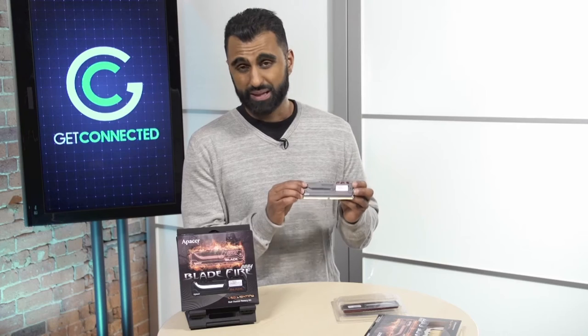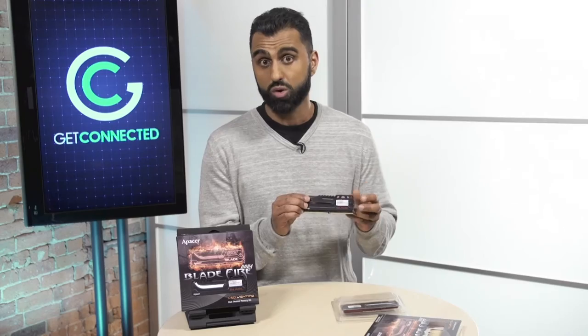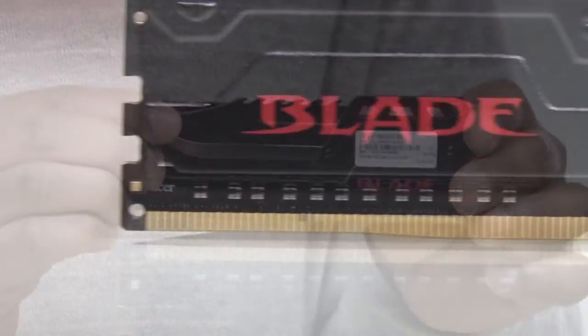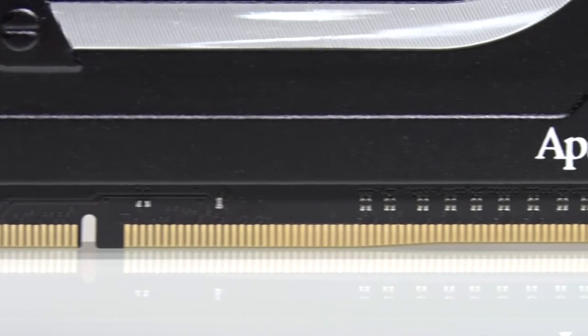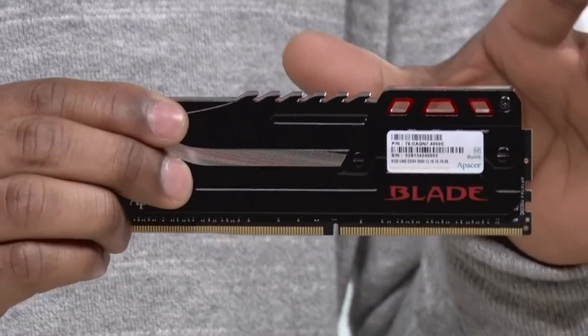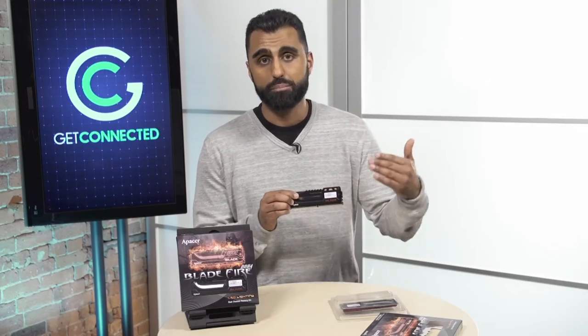Another great thing about the Blade Fire is that it doesn't take very much power. It only uses 1.35 volts of low energy voltage, so it's not taking much power from your computer to operate at a high performance level. Now as I mentioned, the Blade Fire is DDR4 RAM, which is the next generation up from DDR3. It basically runs twice as fast and half as hot, so the performance has doubled, which just shows the technology is getting better and better as more RAM comes out year after year.